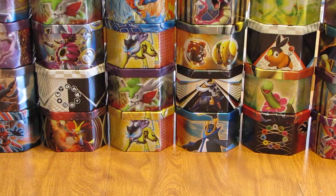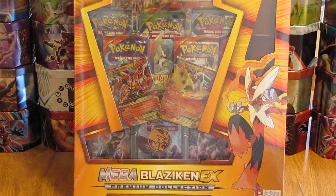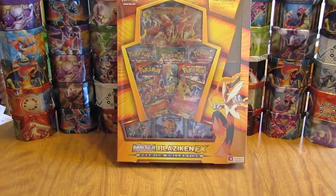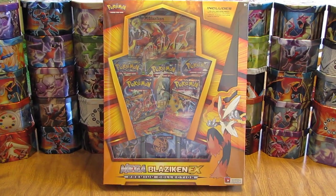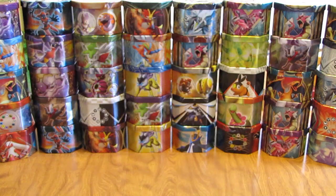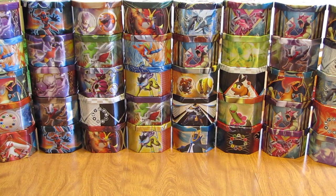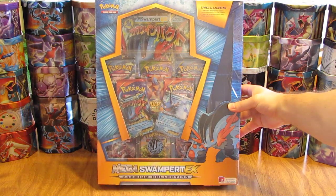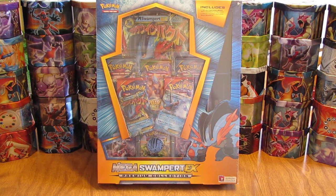Next up are two of the larger Mega EX Premium Collection Boxes: Blaziken and Swampert. These two came out at the same time. There is the Mega Blaziken EX, and the Mega Swampert EX Premium Collection Box is very similar. Almost all of these boxes have a Black Star Promo of the EX and a Black Star Promo of the Mega EX.